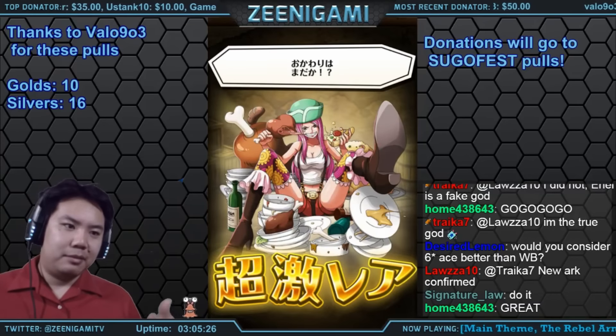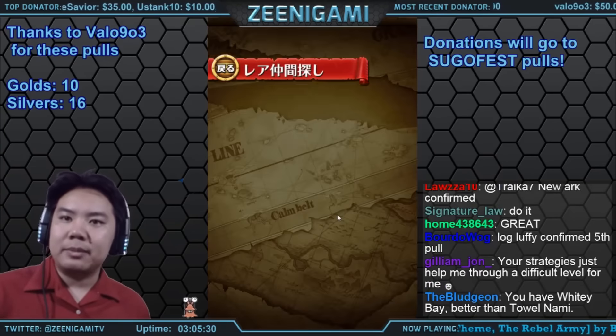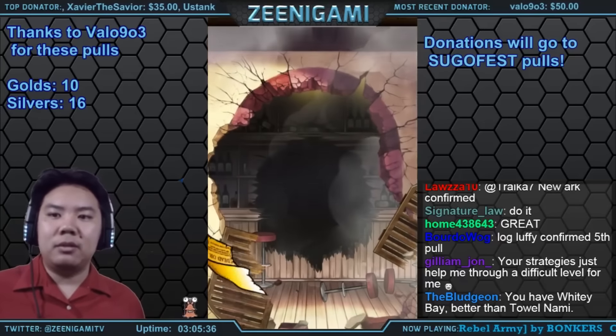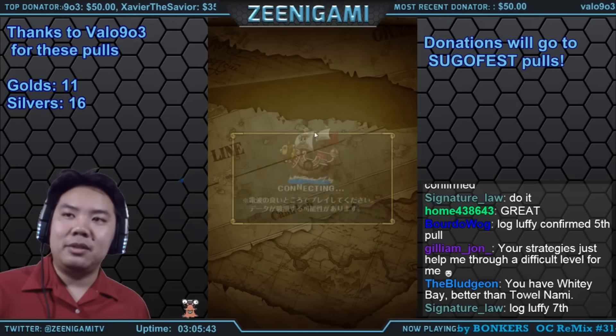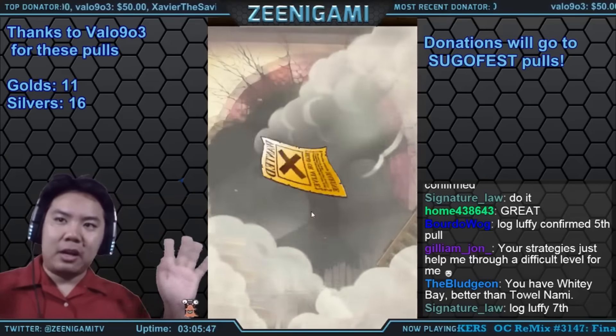Now I have someone I can actually give Nami orbs to and be happy about it — all my other Namis I've just been feeding around. One Whitey Bay and one Tala-Nami is the best thing to do versus two Tala-Namis or two Whitey Bays.